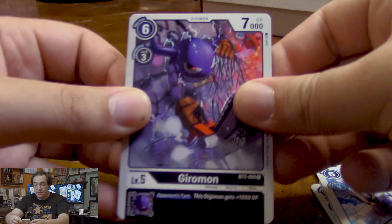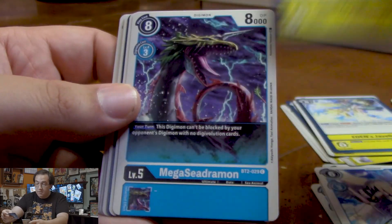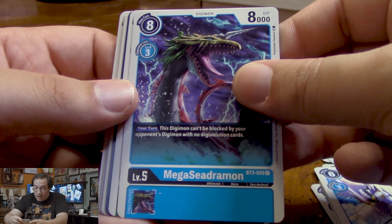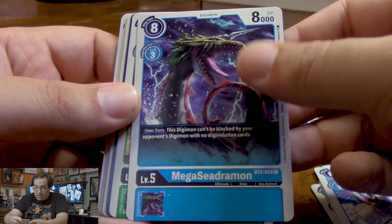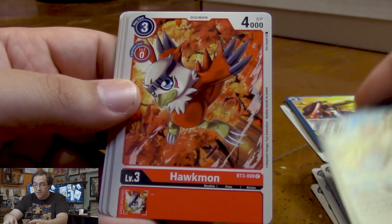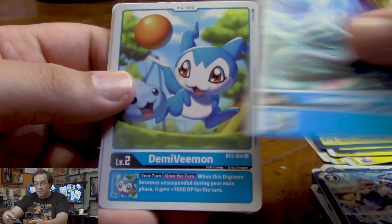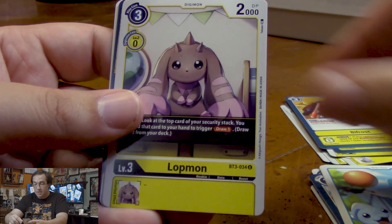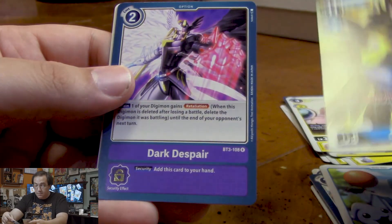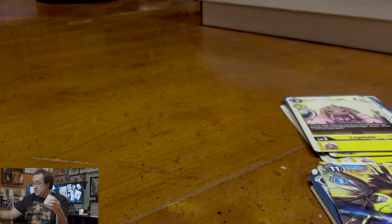For our next pack, we have Giromon, Bifrost, a Mega Siegemon — this Digimon can't be blocked by your opponent's Digimon with no Digivolutions — an Araramon, Arctic Blizzard, Hawkmon, a regular Seedramon, Demi V-mon, Lopmon, and Goldramon. For our rares, we have Dark Despair and Davis.